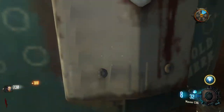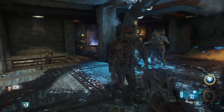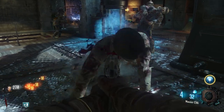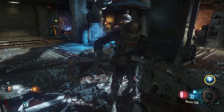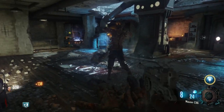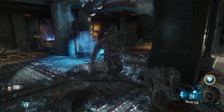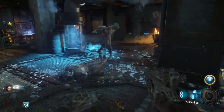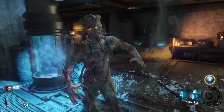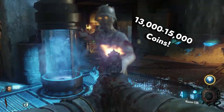I did not get very many coins there. That's okay, we'll be fine. How we're gonna do this is we're gonna buy the wall gun where you typically spawn — we're gonna do that after round one. You're gonna need to get that wall gun, as well as buy ammo again for that wall gun. This is the best way to ensure that you get 13,000 to 15,000 coins.